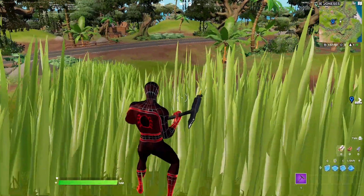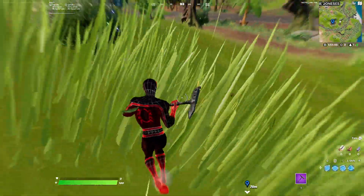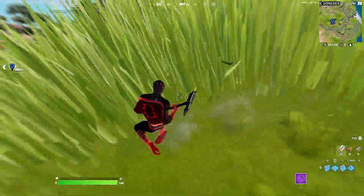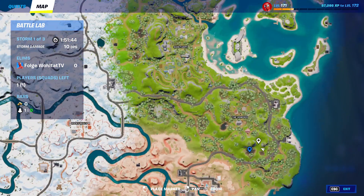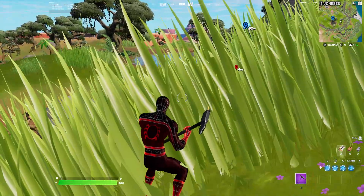The grass is so tall that you can basically hide here. Even if you're crouching or sliding, it's even more of a surprise and you can shoot somebody in the head. Another location where you'll find tall grass is over here. I hope the video has helped — drop a like, subscribe to my channel, turn notifications on. See ya, bye bye!